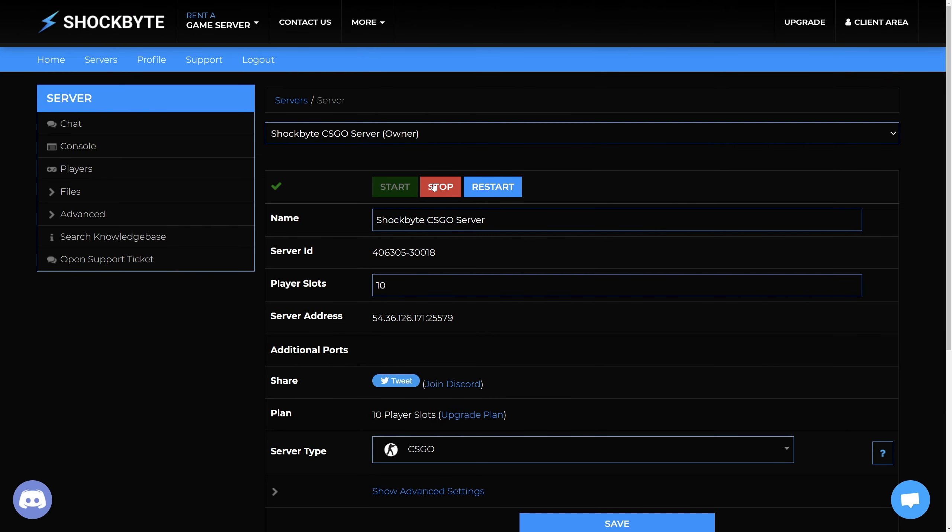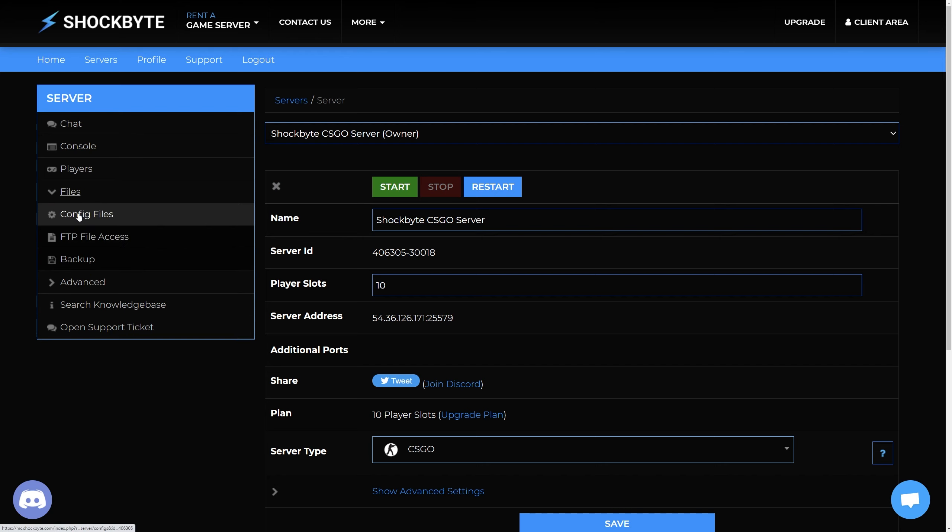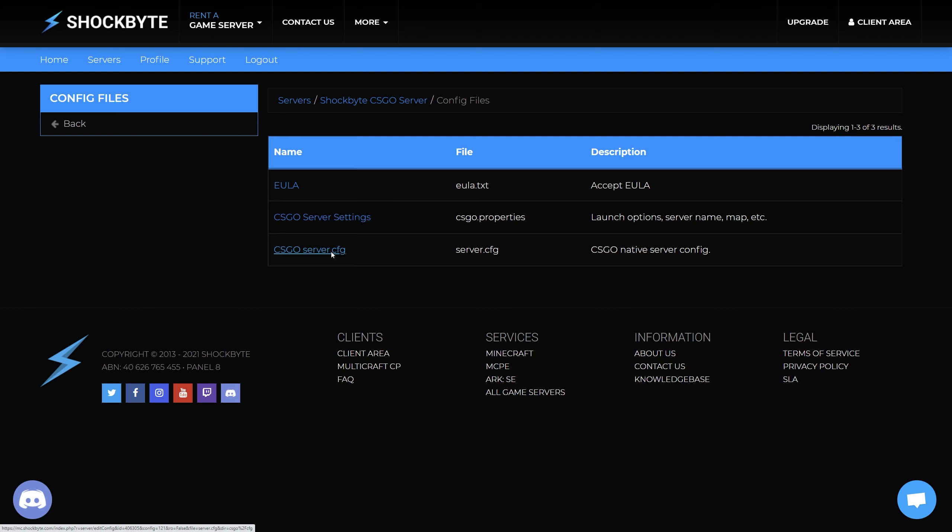Login to your server's control panel. Stop your server before making any changes. Then from the menu on the left, select Files > Config Files. Then open CSGO server.cfg.